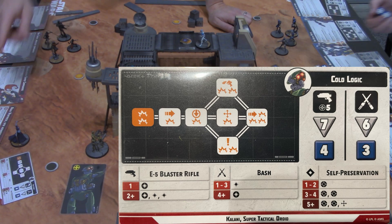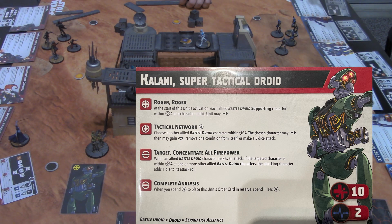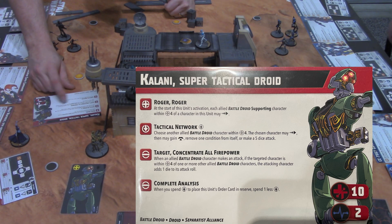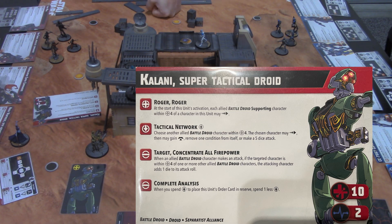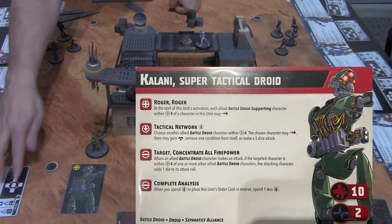Before rolling, we check Kalani's card for the rule Concentrate All Firepower: when an allied battle droid character makes an attack, if the targeted character is within range-4 of one or more other allied battle droid characters, the attacking character rolls one extra die. We have a battle droid right next to him, so Kalani gets eight dice total. Roll the dice!